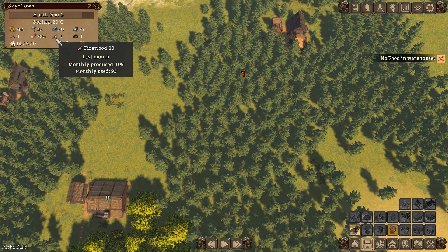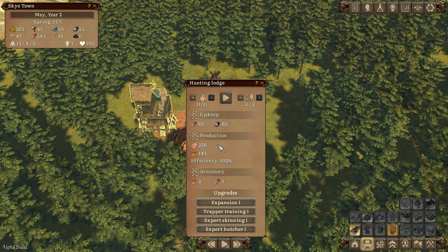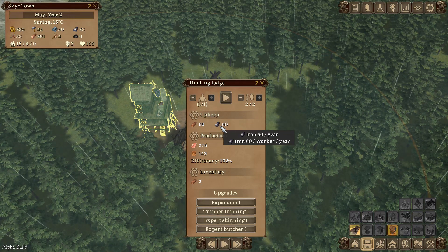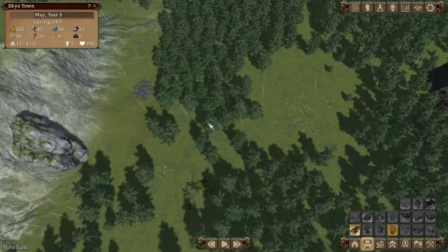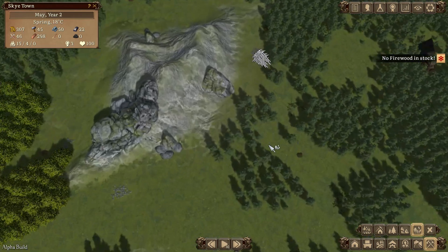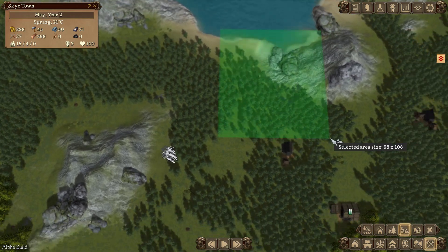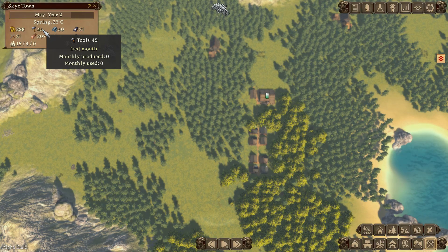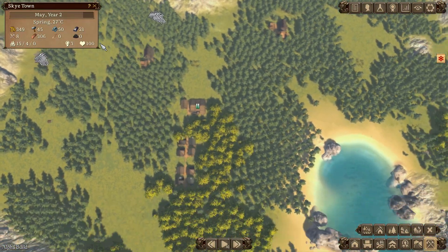The sawmill has an upkeep of 120 logs per year to produce 800 firewood - if you don't provide that much, production falls. We are getting food and firewood coming in. Our hunters need iron and logs to make axe heads and arrowheads - it's an interesting mechanic. There's iron over there - let's set them to Gather Metal. And we need stone too - there it is up there, so we'll set them to gather that as well.